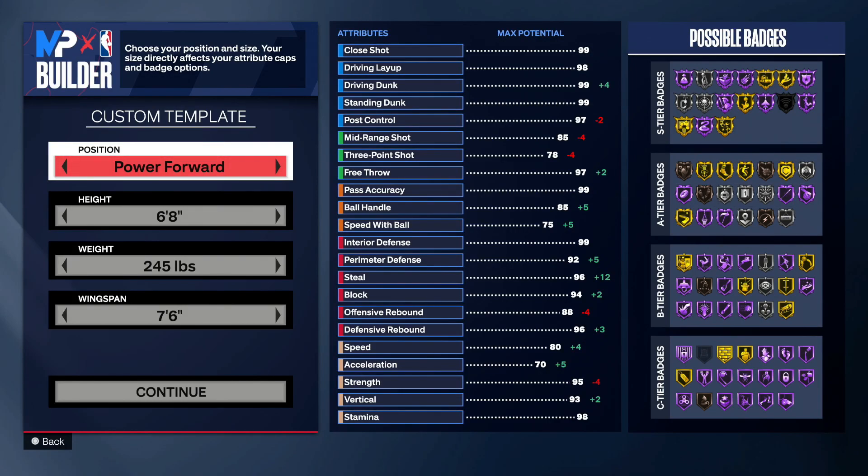Yo, what's good? What's up y'all boys, man? It's your boy Technic K-Ram back in the video. Y'all see it by the title — we got a two-way glass cleaning slasher catfish demigod build.